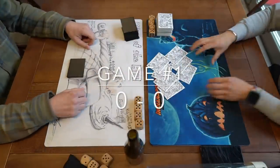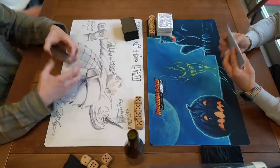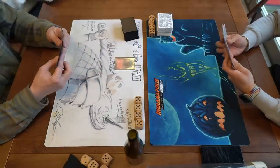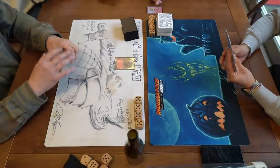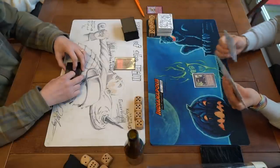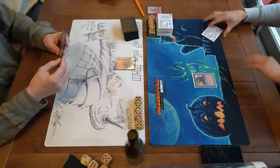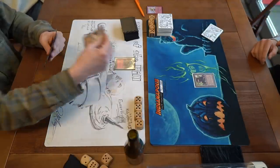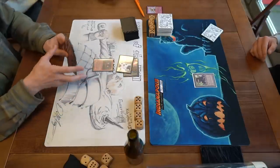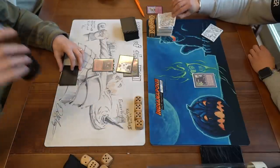Game number one — here we go. Jimmy sitting on the right with his Dead Guy Ale deck and on the left David with his mono red ATOG deck. David is on the play starting with a Mountain and passing the turn. Jimmy doesn't have a turn 1 Dark Ritual play — he plays out a Mishra's Factory and passes. David almost forgot to draw. This is the first game at the Hill Giant Cup.